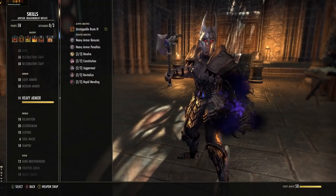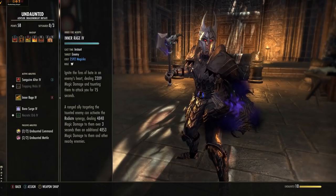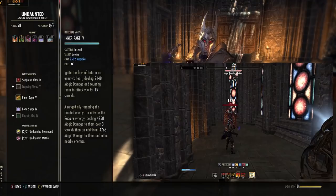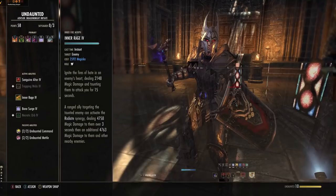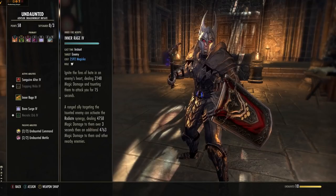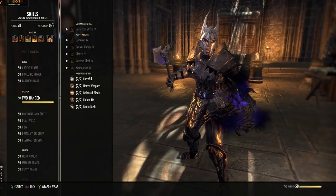Your range taunt is Inner Rage from the Undaunted skill line — starts as Inner Fire, morph to Inner Rage. This costs magicka and can taunt from 28 meters away. It also has a synergy attached — if someone's far enough away they can activate it for a big burst of area-of-effect magic damage. Use this when enemies won't come to you in melee range. For ranged targets, you can overshoot your group deliberately to make enemies chase you and then come back in. Melee targets will follow you; ranged ones won't, so it takes a bit of work understanding how enemy aggro is manipulated.